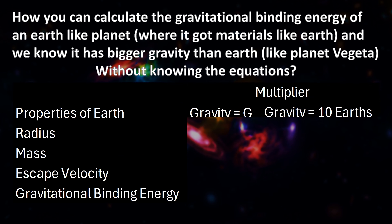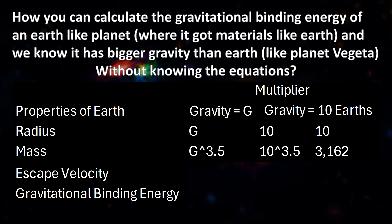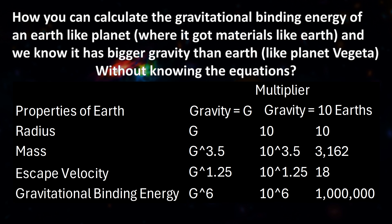If we have the gravity of the planet G, we can say its radius will be a multiplier of G — so for Planet Vegeta it was ten times. Its mass will be a multiplier of G to the power of 3.5, which for Planet Vegeta is ten to the power of 3.5, or 3,162 times. Its escape velocity is a multiplier of G to the power of 1.25, which is about 18 times for Planet Vegeta. While the gravitational binding energy is G to the power of 6, or ten to the power of 6 for Planet Vegeta — which is a million times that of Earth.